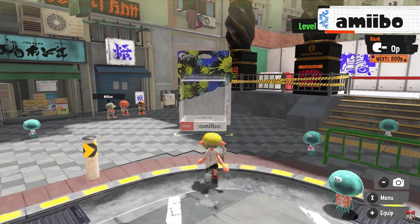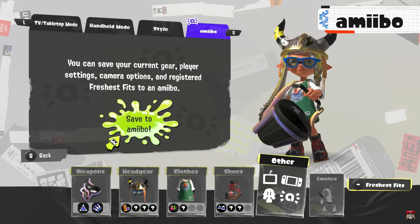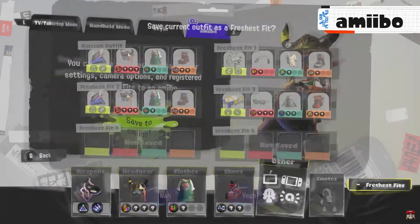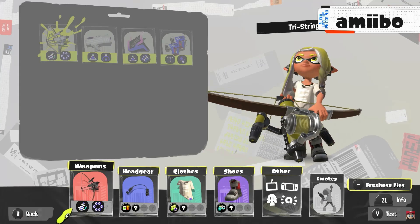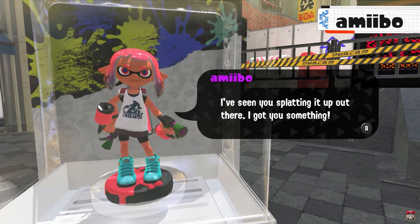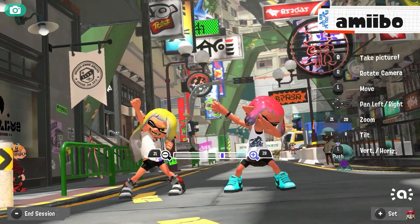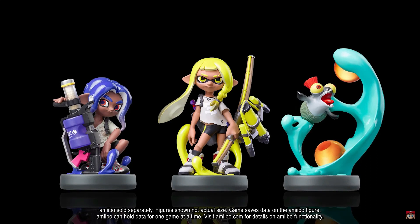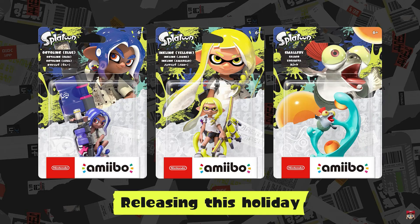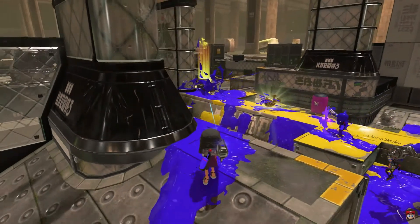Amiibo! Scan Splatoon series Amiibo in Splatsville to get special gear and snap photos with them. I have a few but not all of them. Splatoon 3 Amiibo are incoming — though the Amiibo don't come out until the holidays, the game itself comes out next month.